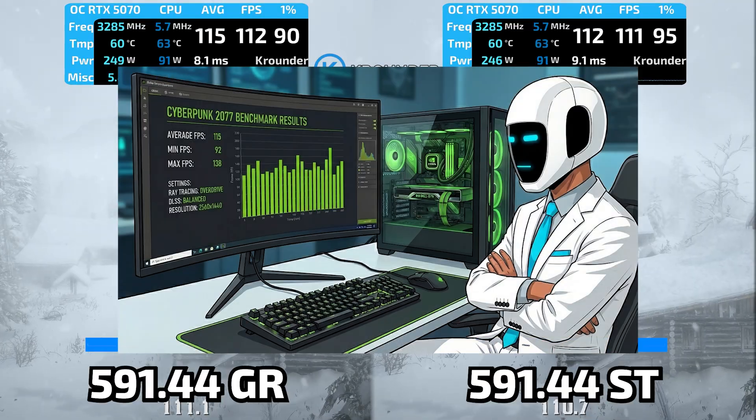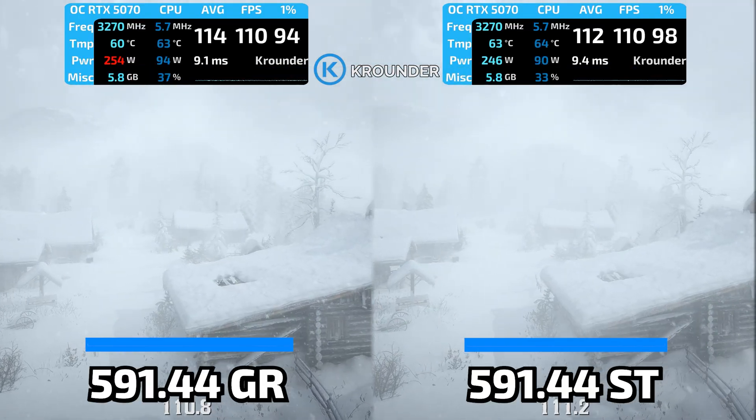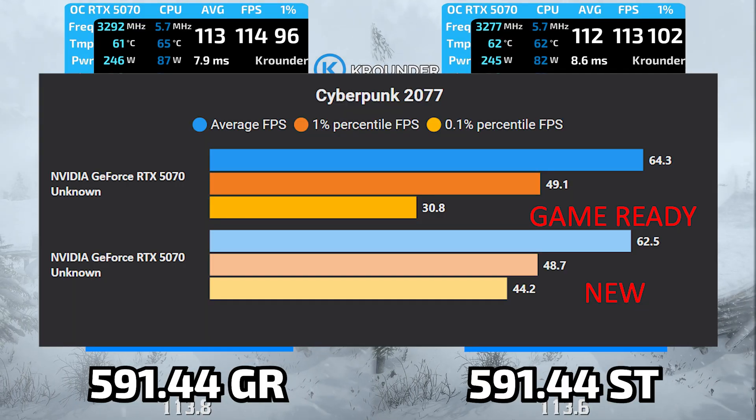I installed the Studio version with a clean DDU reinstall and tested Cyberpunk immediately. The stuttering is completely gone. Frame times are smooth, zero hitches. The inconsistent frame delivery that plagued GameReady is fixed on Studio.